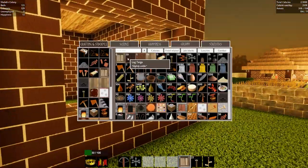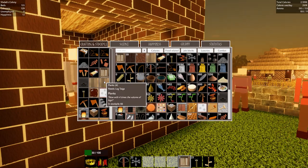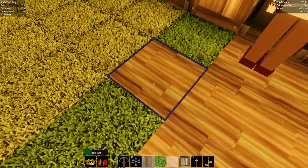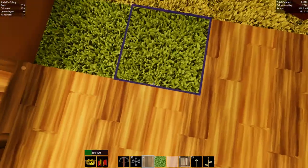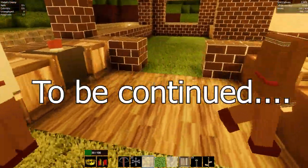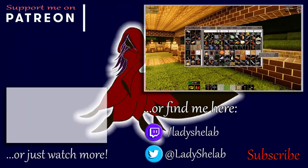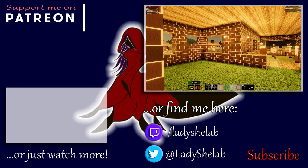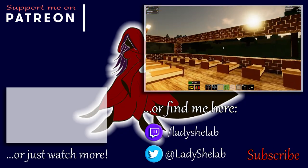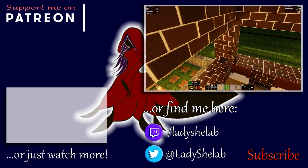I've got to be a bit careful with the log situation. The tiger logs make a slightly different coloured planks — so I don't want to try... well actually it isn't at all a different colour, so I could use that. Slowly getting this floor filled in wood. How much thatch do I have? Lots. So we could definitely do some roofing today.